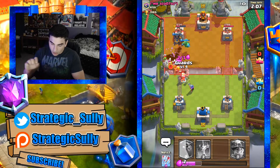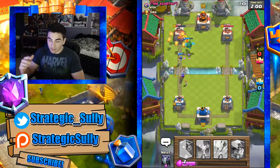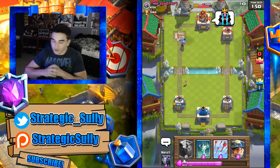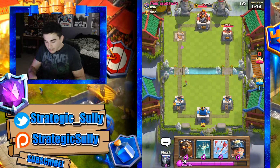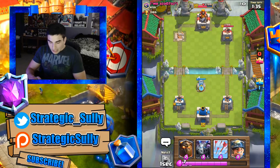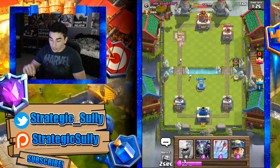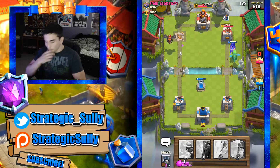Let's drop a musketeer here, along with guards to help. We're able to stop all that and take out the tower with the lava pups, baby dragon, musketeer, and guards — we took out the tower. He drops a fireball, very scared. You should not drop a fireball like that — you're not going to lose your king tower, you're just nervous. Don't play nervous. He's got a devastating balloon so I really don't want to send in the miner or the lava hound. Let's drop a tombstone and wait to deal with the balloon.